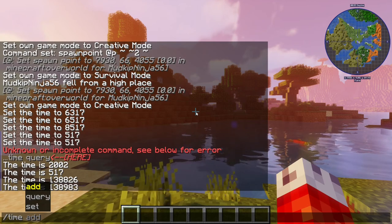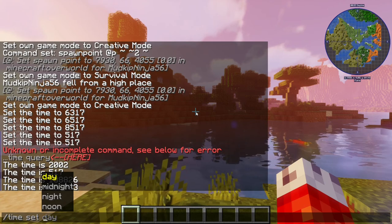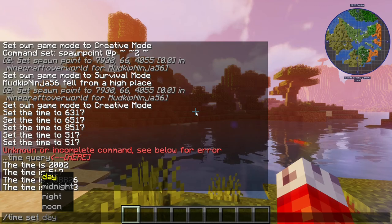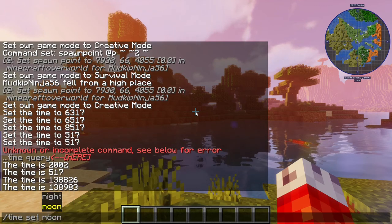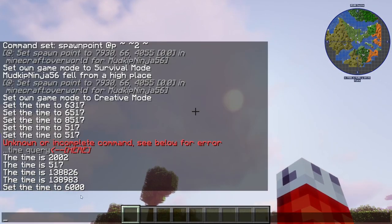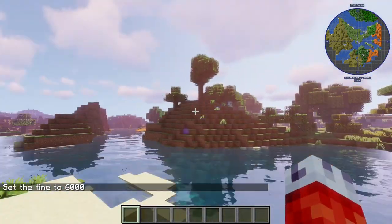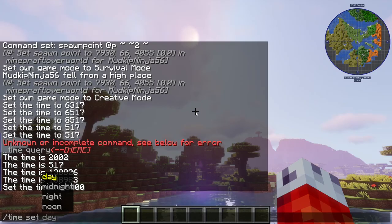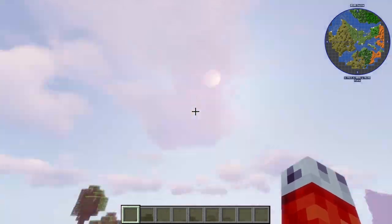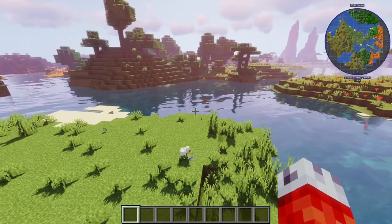The final and most useful part of the time command, in my opinion, is time set. This actually just allows you to specifically set the time without having to worry about guessing with seconds and ticks. Specifically, we can just type time set noon and Minecraft knows when that is — it also tells you the ticks, which is 6,000. You can set it to day, night, noon, and midnight, which can be helpful when setting up your server if you want the time to always be noon, or if players are getting fed up with fighting during the night, you can quickly set it to morning.